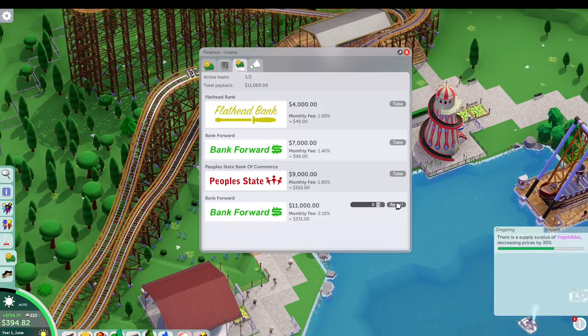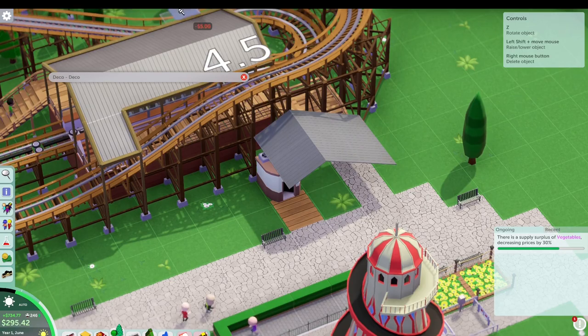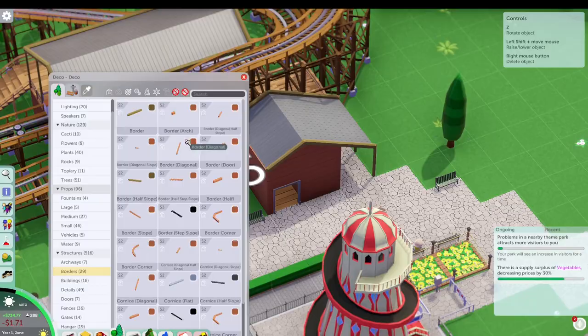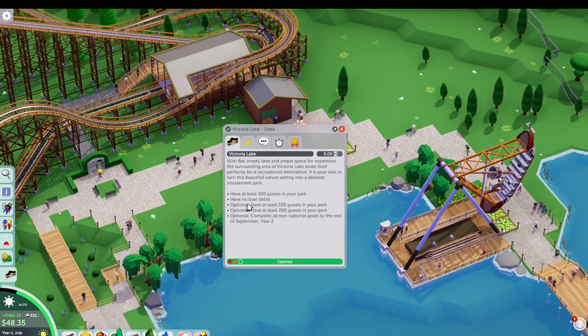While we let the guests in, we're doing a little more theming — adding some more hedges, adding that arch — and then we'll start to pay back that loan. Dropping this bathroom building in and setting it up like it could be a photo building for the exit, so you'd walk through that space on the side and buy your photo. Obviously that's not an option in Parkitect, but the idea is similar.